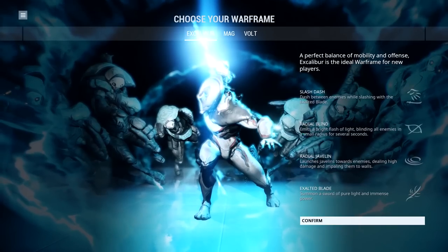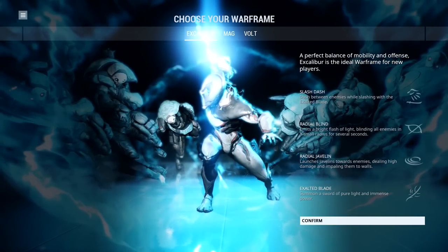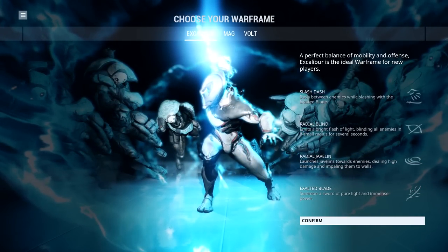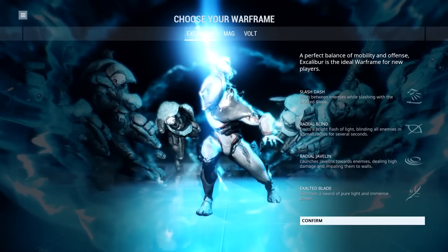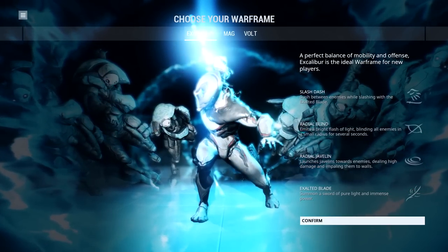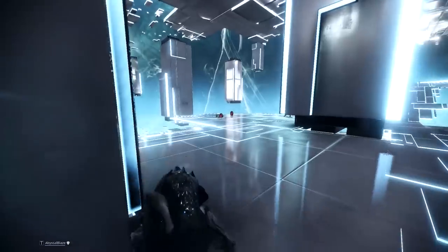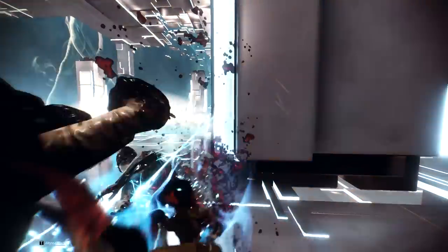First, we're going to talk about Excalibur. Excalibur is described as a jack-of-all-trades Warframe and is usually considered to be the best choice out of all of the starter Warframes. He has a good mix of balanced stats, offensive and defensive abilities. Excalibur's first ability, Slash Dash, propels the player forward, cutting down any enemy that stands in his or her path. This ability can be used to deal damage or to get around maps faster.